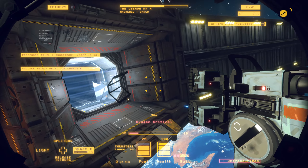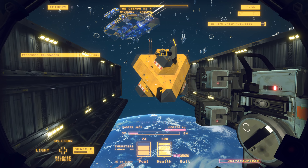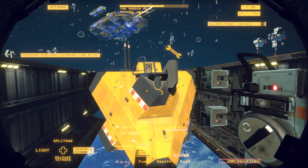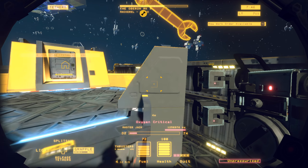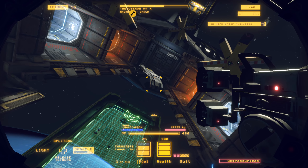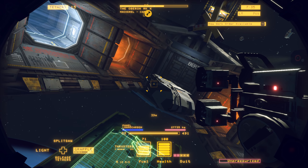That piece is pretty light — it can go on in. Now we're low on oxygen and out of tethers, so we're going to head back to the hardjack. We're going to fill up on both oxygen and tethers. Ready to go back. Now we're going to go back into the other side of the ship and get rid of those side panels.